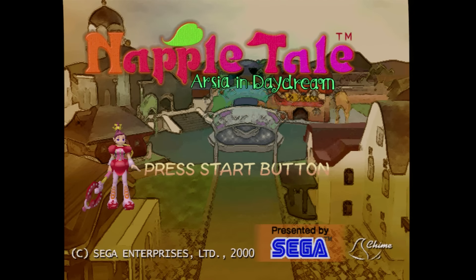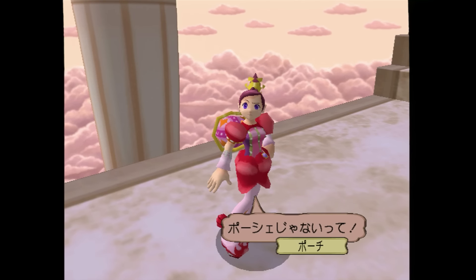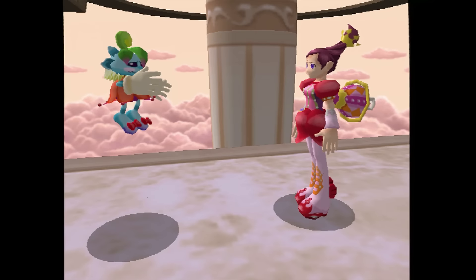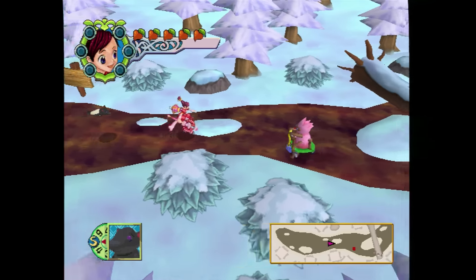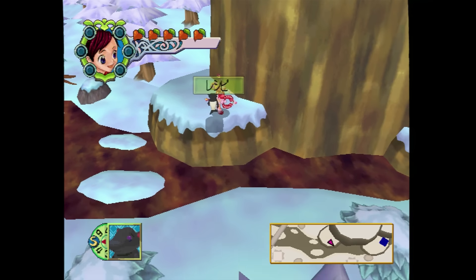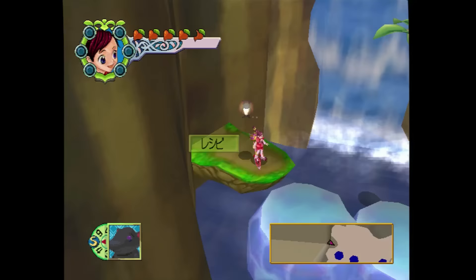This is Nappletail Arcea and Daydream for the Sega Dreamcast. I originally bought this one not long after it was released because some magazines said good things about it and I heard some of the soundtrack, which was really good. Honestly, there's just too much Japanese for an English player to figure out, and I just don't want to use a guide through the entire thing. The 2.5D sections look and sound fantastic though. You play as a girl with some giant wind-up thing stuck in her back — I wonder if she'd get along with the dude from Clockwork Knight.